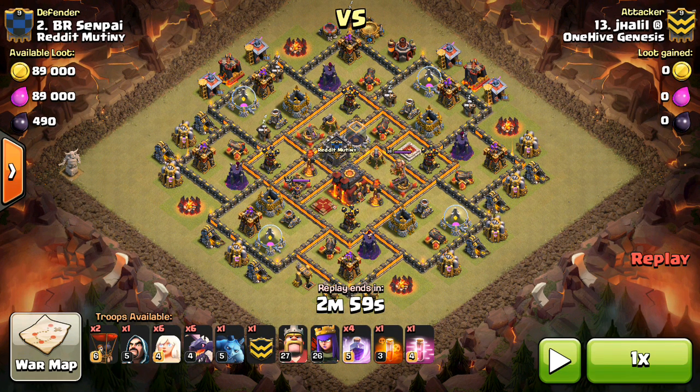Hey guys, what's up? Bisectatron here from OneHiveGazette, with just a quick attack strategy video because it's something that's used to some extent at Town Hall 9 to 2-star Town Hall 10s - and it's the dragon attack strategy.